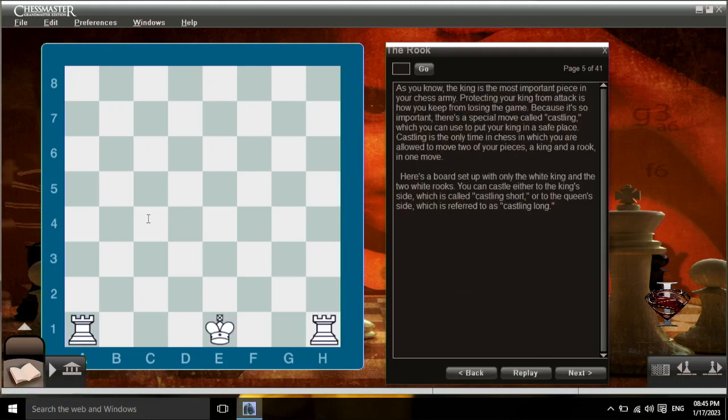As you know, the king is the most important piece in your chess army. Protecting your king from attack is how you keep from losing the game. Because it's so important, there is a special move called castling, which you can use to put your king in a safe place. Castling is the only time in chess in which you're allowed to move two of your pieces — a king and a rook — in one move. You can castle either to the king's side, which is called castling short, or to the queen's side, which is referred to as castling long.